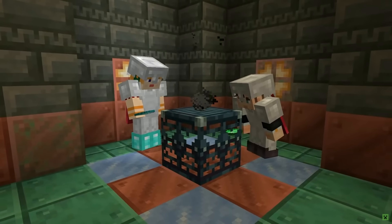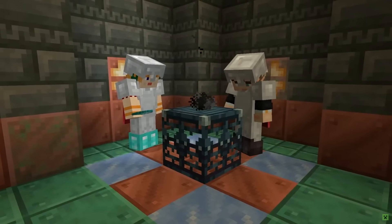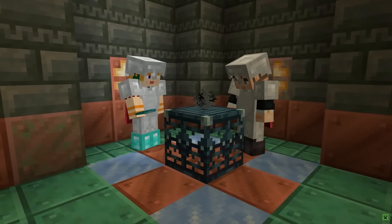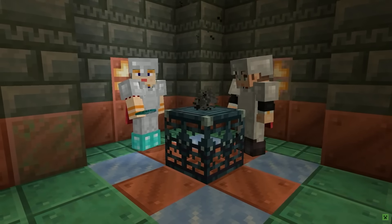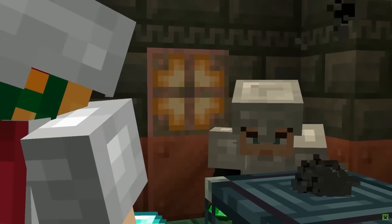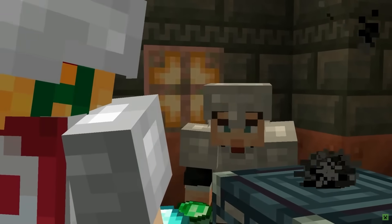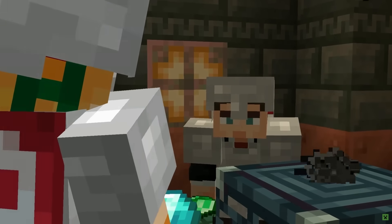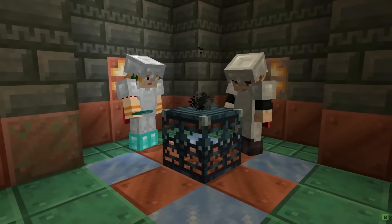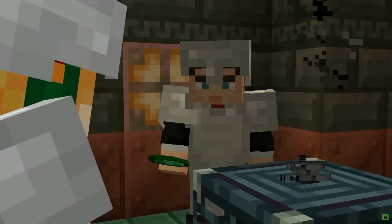After a cooldown, the trial spawner can be played with again and you can reactivate it. The developers mentioned that if you break a trial spawner it does not drop any exciting loot, and the durability of the block is going to be like reinforced deepslate — it takes forever to break and there's no reason to do so. The game developers want you to keep them around and use them over and over again.